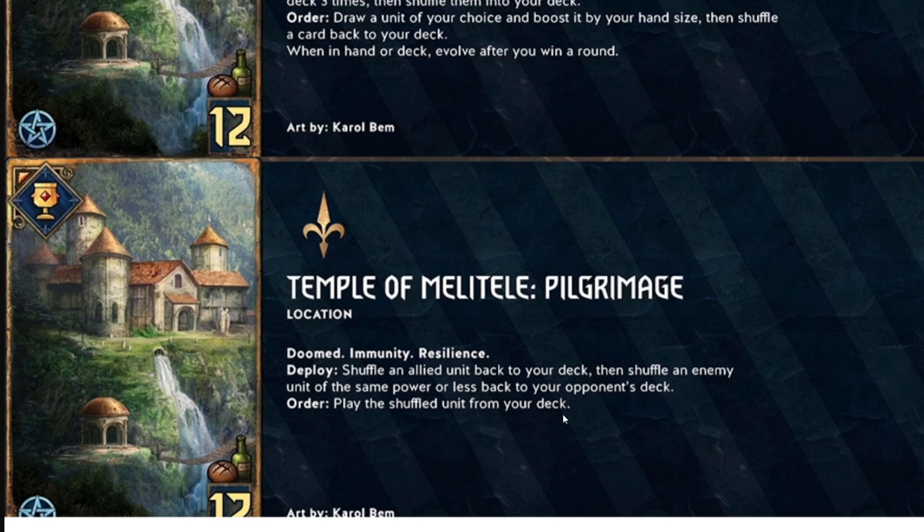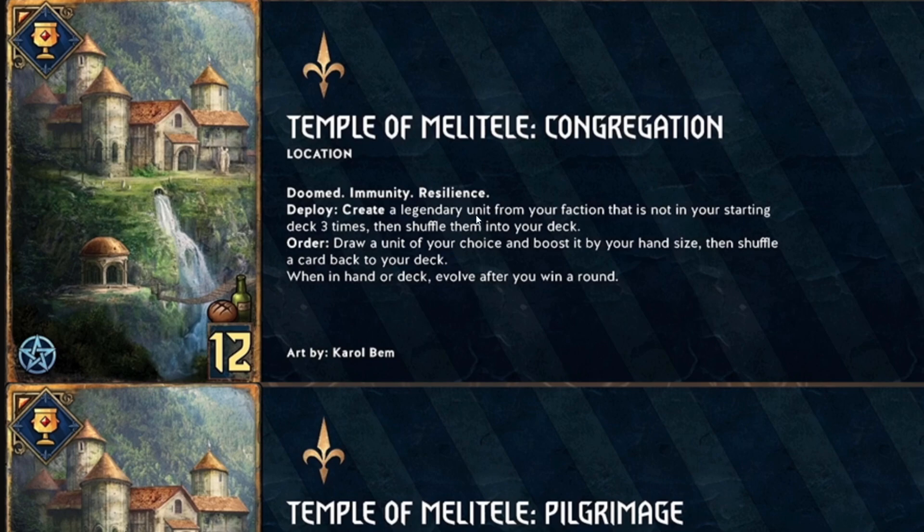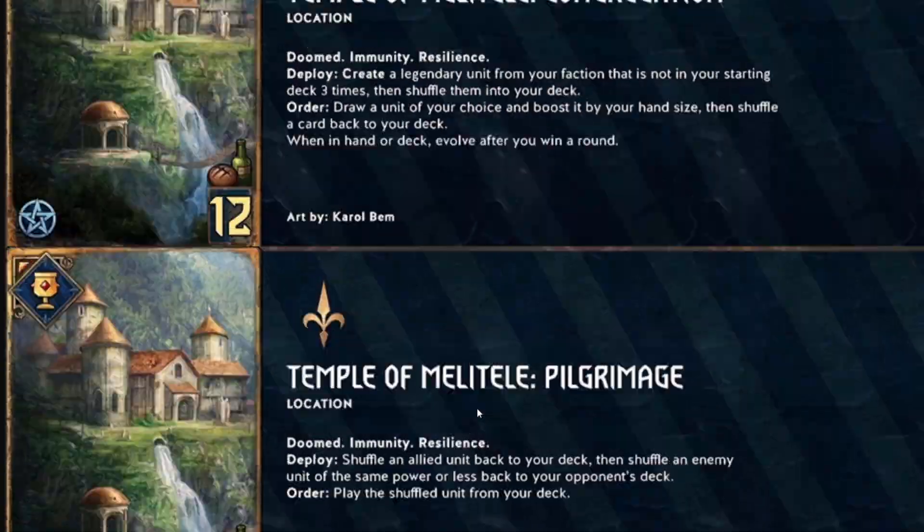For example with On Sace — you play him, Shield Wall him, duel a card away, shuffle him back with Pilgrimage, shuffle an opponent's card away, play On Sace again, Shield Wall again, duel another card away. So you've removed two enemy cards in one turn. There's a lot of potential here. And there's good flexibility: use the unevolved form to get Melitele or something big, then the evolved form is a great finisher.